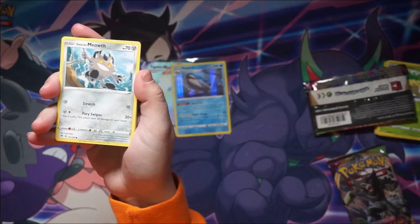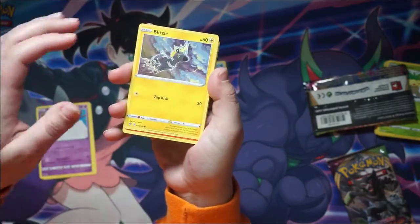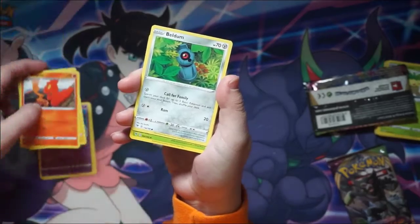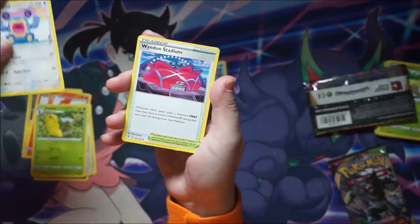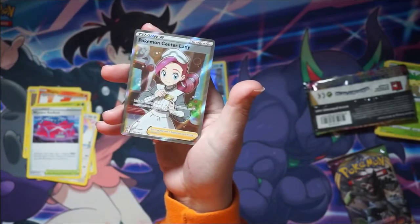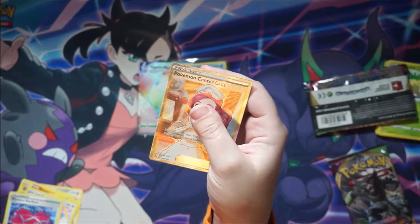She got something. Galarian Meowth, Chimeco, Blitzel, Slomo. It's the faces you make as you always check. Beldum, Kakuna, Loudred, Wyndon Stadium, Reverse Waillord, and a Full Art Pokemon Center Lady. Wow. This is a good-ass ETB.